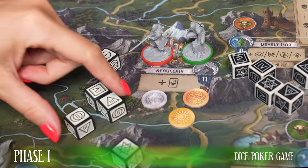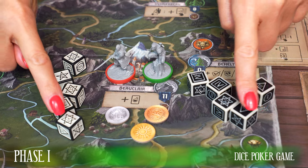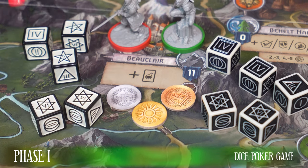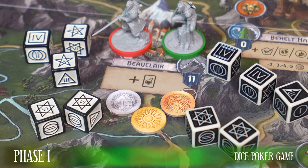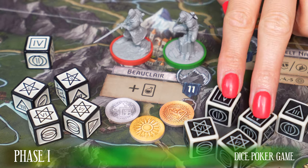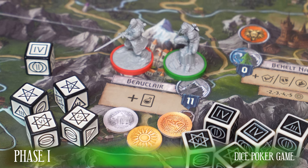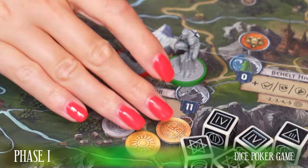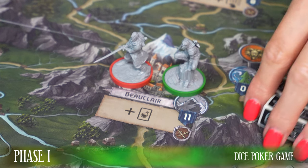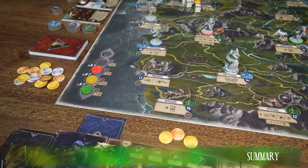In dice poker, a player can re-roll all or part of his dice. When he does, it's the active player's turn to roll his chosen dice as well. Players then compare the results of both players to determine the winner. In the case of a tie — when both players have the same result, for example pairs — the player with the highest values wins. If two players have the same results with the same values, the player with the highest values on non-used dice wins. If still tied, compare the second highest value on non-used dice. If still tied, the active player wins. Remember that you cannot fight another Witcher in the second phase on this turn.